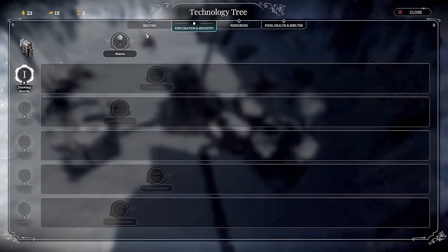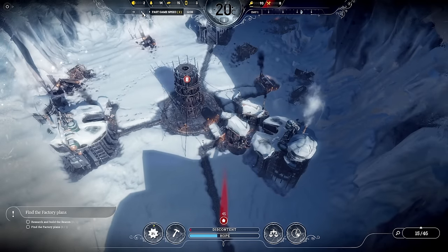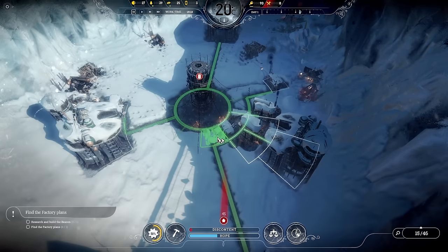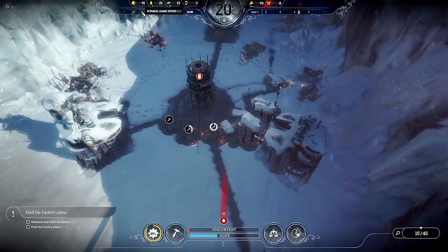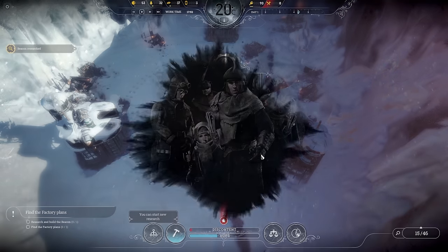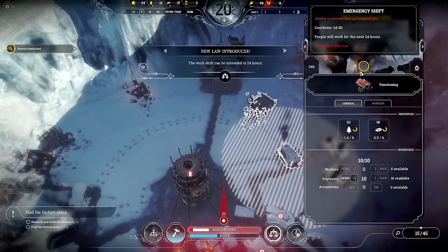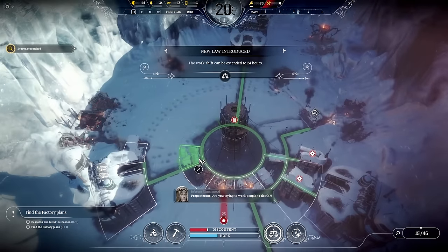The first thing we're going to do is the beacon — got enough wood for that luckily, and hopefully we can get that researched fairly quickly. Let's get some housing down, we've only got tents. I think we might do bunk houses depending on how the scenario pans out. Also I should probably sign a law — I'll do emergency shift to start with and put it on this one. We'll only use that once because after that people will die and we don't want that.